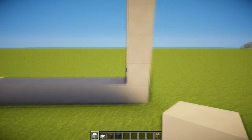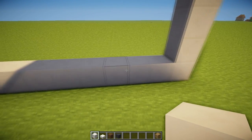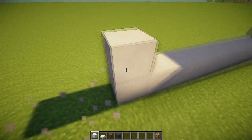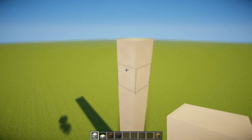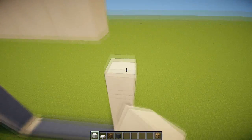First of all, we are going to build a solid wall out of quartz, 9x9 — there was a little miscalculation there — and then we are just going to fill this entire wall up.